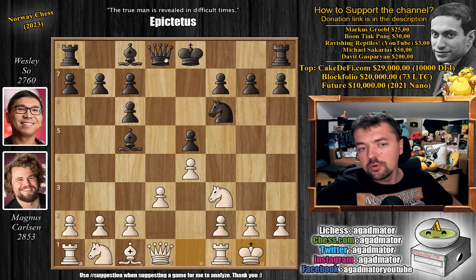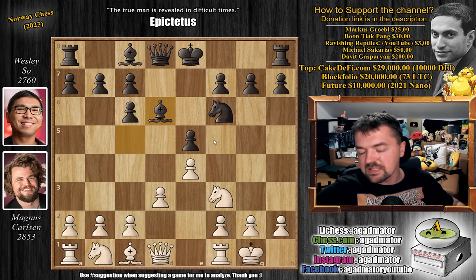Now the e5 pawn is hanging. You can defend it with queen to e7, knight to d7, bishop to g4, or bishop to d6 — those are the four most common moves. Wesley goes for bishop to d6, and Magnus goes for bishop to g5. In the classical game, d2 was played, which is the most common move, but here Magnus plays bishop to g5.